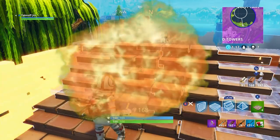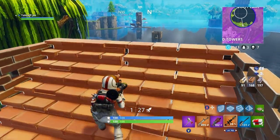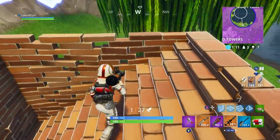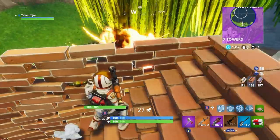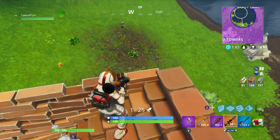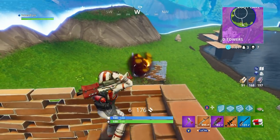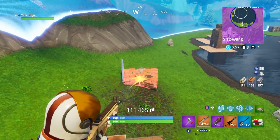What is going on guys, in today's video I'm going to be walking you through the second challenge of week six, which is spray over different carbide or omega posters. There are going to be seven of these located around the map and they are super easy to find, although it might take you more than one game to get them all done.